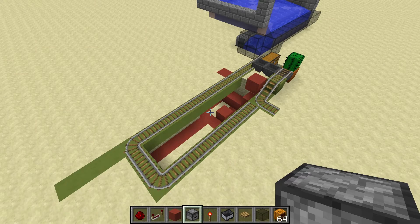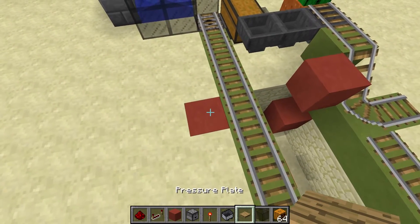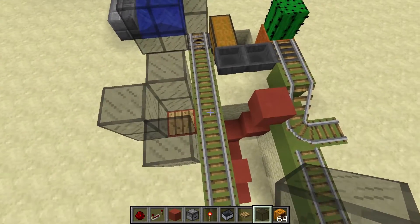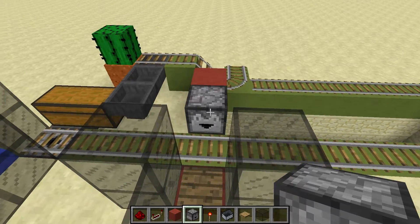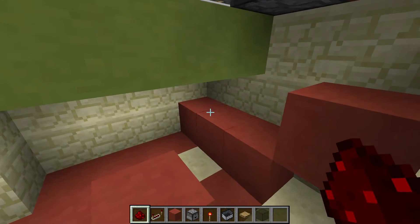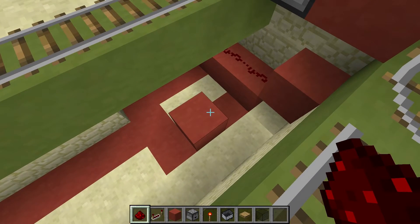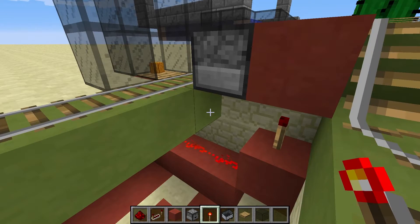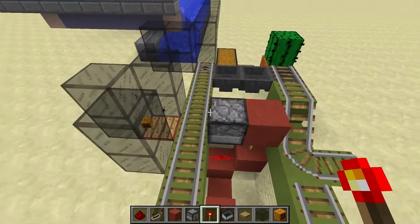Now it's time to add some redstone mechanics. First, we're going to set up an item detection system — basically we're going to have items on a pressure plate, and I'll put some glass around it to protect the items. This will tell us when a zombie with the ability to pick up a pumpkin has done so. We're going to stick a dropper facing it and chuck a bunch of pumpkins in there. A torch here will power the dropper, and when an item is off the pressure plate it will un-power the torch, which will drop another pumpkin on there.